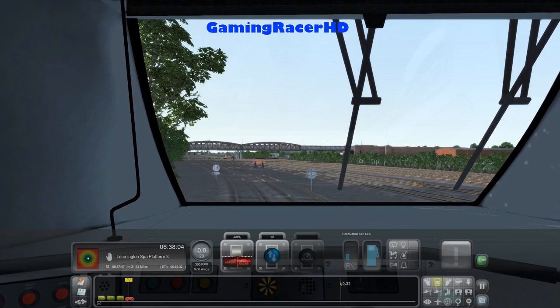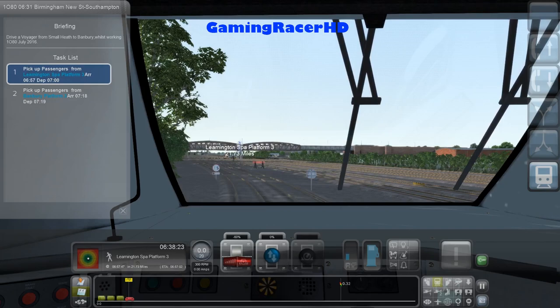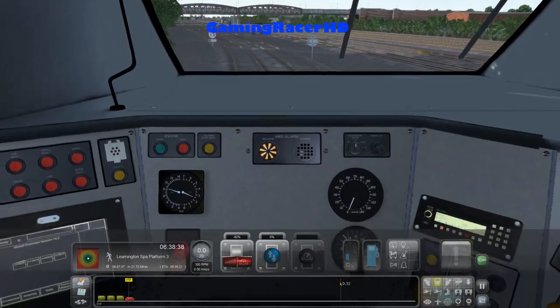Hey guys and welcome back to another Train Simulator video on the Chiltern Mainline. Today we're going to be working on a service from Birmingham New Street to Southampton. We'll be working southwards and following the signals. Our first stop will be Leamington Spa at 6:57 to 7 o'clock. We're going to be stopping at that station and Banbury Platform 3. We're driving a Voyager from Small Heath to Banbury on this service of the day.